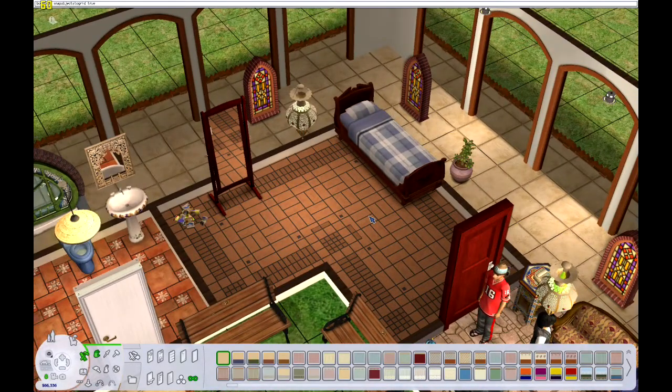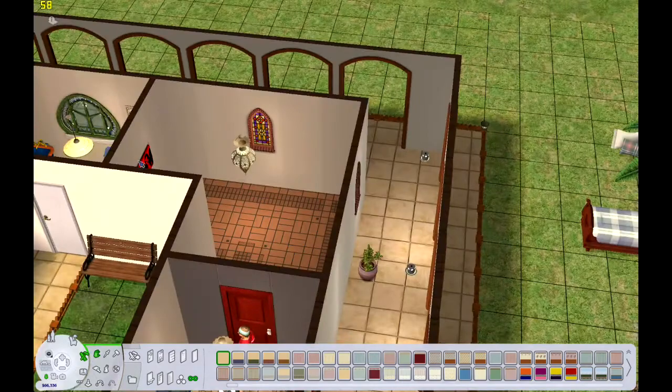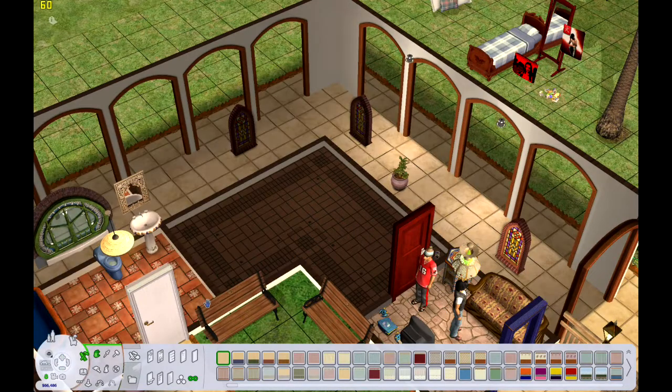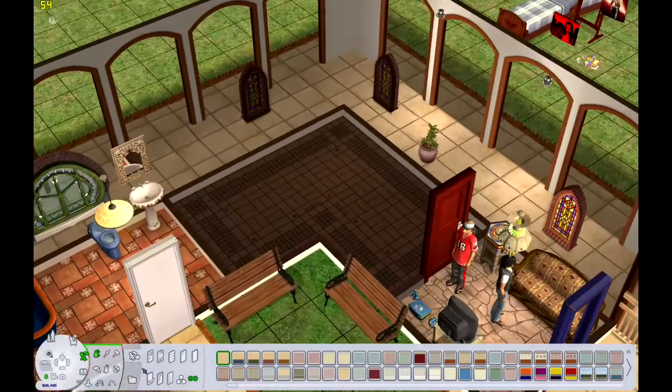Right off the bat I deleted the bathroom door because I knew I put one outside already and I was not going to have any space in this room because we've already lost nine tiles essentially. And if you look at that little square room where the TV is, everything is not painted, which is weird.